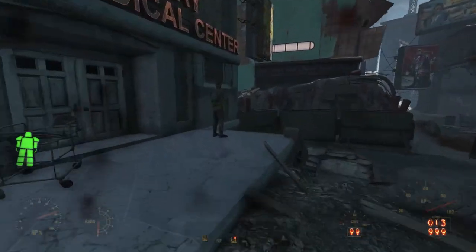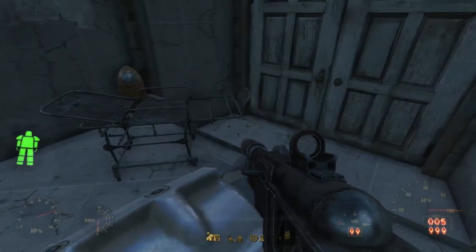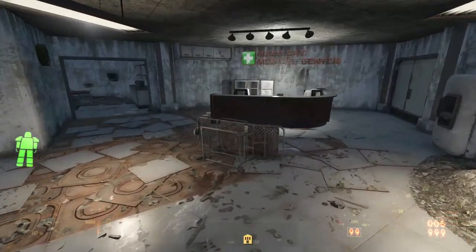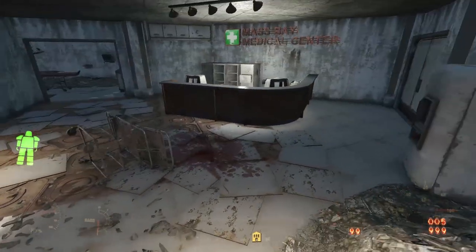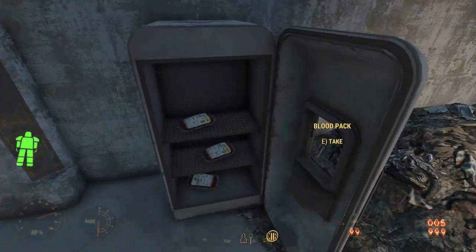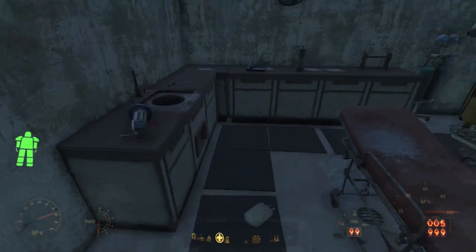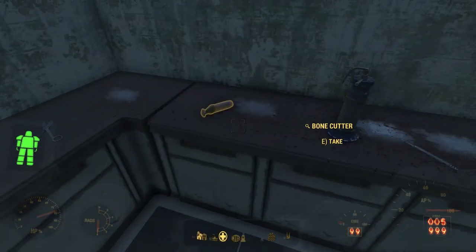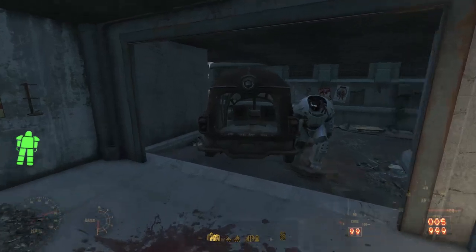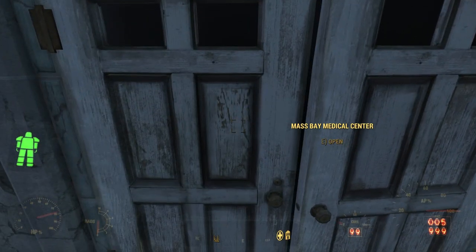This is where the ambulances would arrive to deliver patients. We find it guarded by gunners, and we find a door with a gurney outside. Right across the street from this door is another emergency section. This is where the ambulances would unload patients on gurneys, check them in with the front desk, and then bring them into the hospital. In the back room, we find one operating table — this must have been for absolute emergencies. Let's start this exploration by going through the front door to MassBay Medical Center.